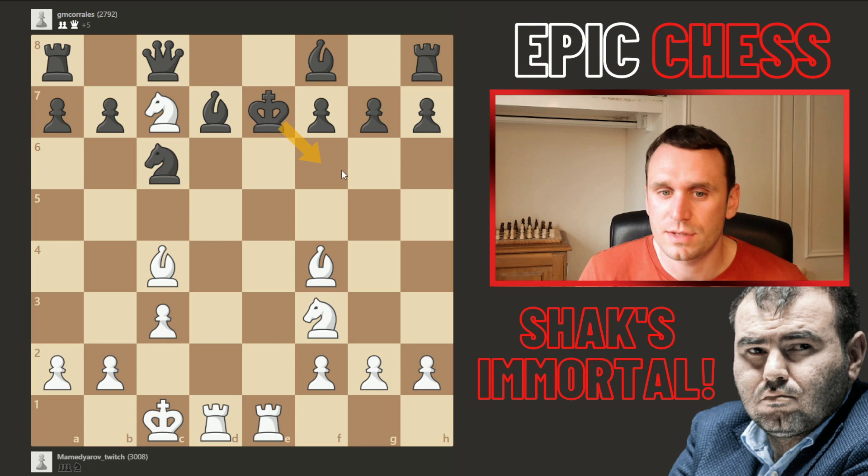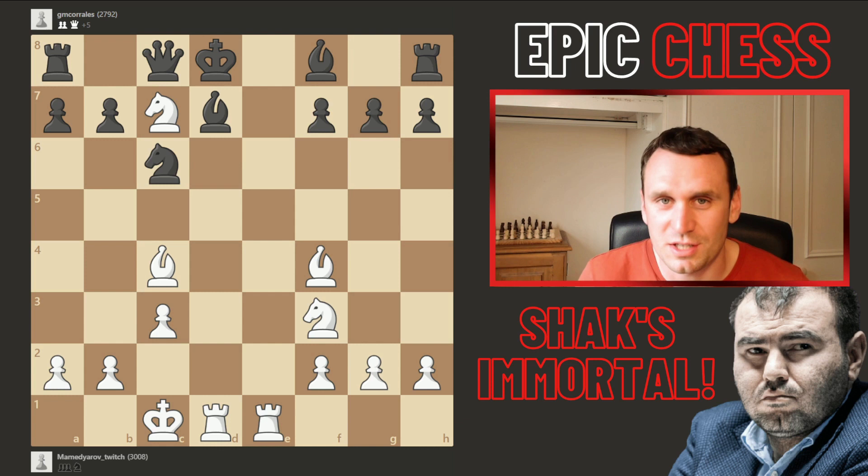Can you see the checkmate? Shaq lands it — rook e8 mate. Beautiful, using all of those pieces. I hope you enjoyed this one. If you want to see another amazing immortal queen sack, click here.